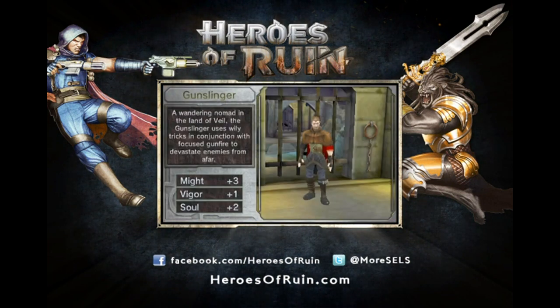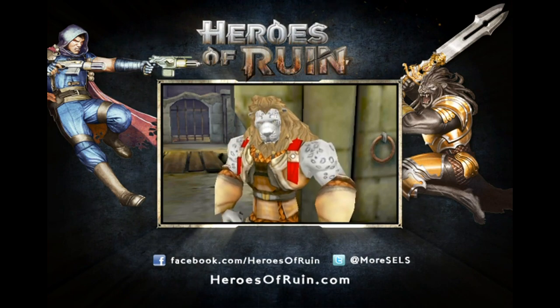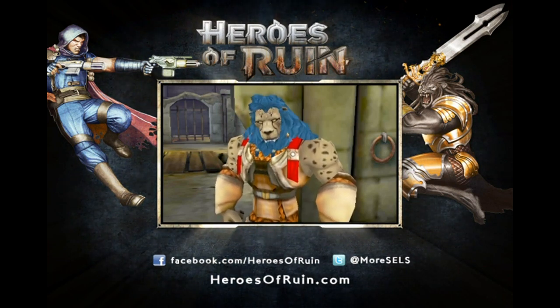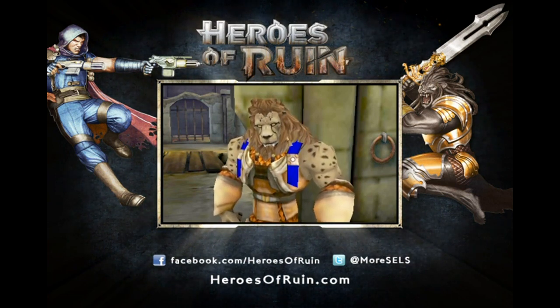In this demo I can choose from the Vindicator and the Gunslinger. The Vindicator is really cool because he's really strong, he has this giant sword, and I'm going to go ahead and choose him for the purposes of this demo. You can see here I'm customizing my Vindicator. We offer so many choices that I can make him look extremely unique. If four of us wanted to choose the exact same character in the same game, we could do that and we'd still look visually unique.